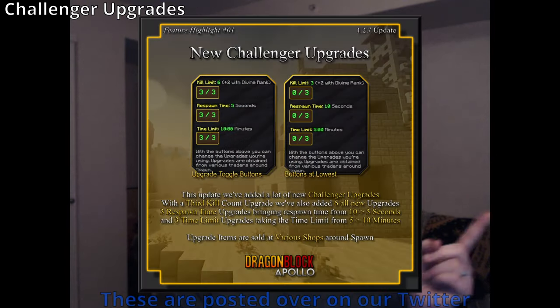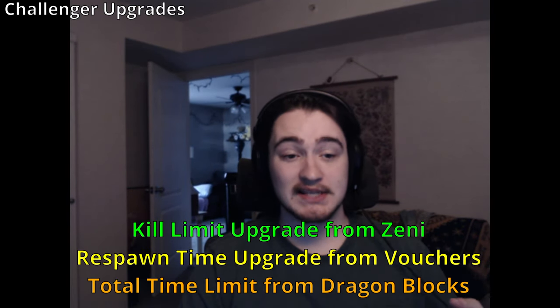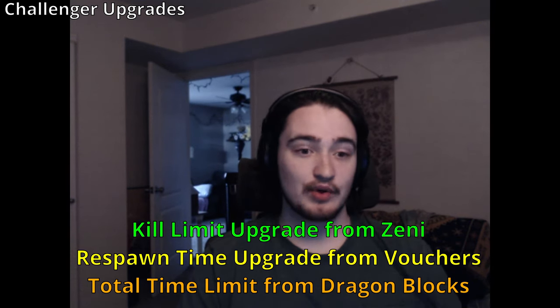To finish off the challenger section: the old upgrades increased your kill count — you'd normally have three kills, upgradeable to four or five, with divine getting two extra for seven total. Now everyone can get up to six kills and divine ends up at eight — you get three upgrades to double your original count. Along with that, there's respawn time reduction and total time upgrades. You can go from a 10-second respawn to a 5-second respawn, and from a 5-minute time limit to a 10-minute time limit. Kill count upgrades are bought with Zenni, respawn time with vouchers, and total time limit with Dragon Balls — spreading purchases across all three currencies to give each one a bit more to do.